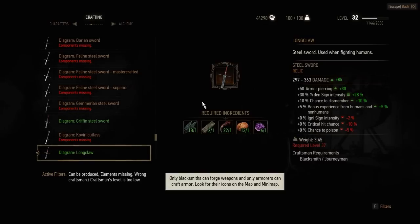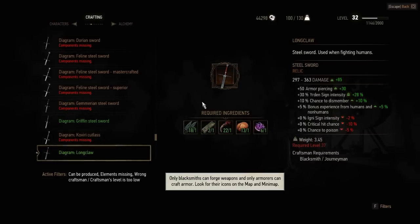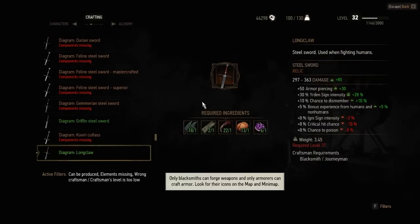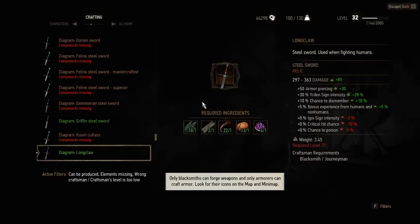This diagram is actually the strongest version of this sword. It's a steel relic sword with huge damage — 297 to 363 — and has 50 armor piercing, 30% Yrden sign intensity, 10% chance to dismember, and 5% bonus from humans and non-humans. It requires level 37 to wear, and the craftsman required is a blacksmith journeyman.